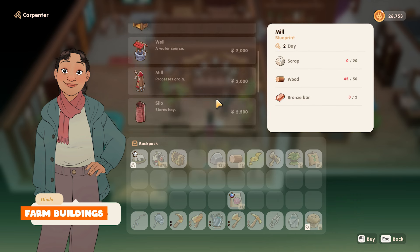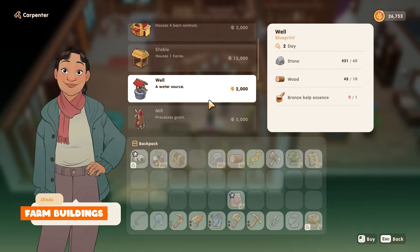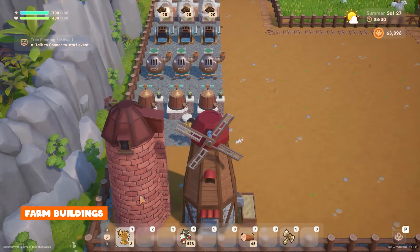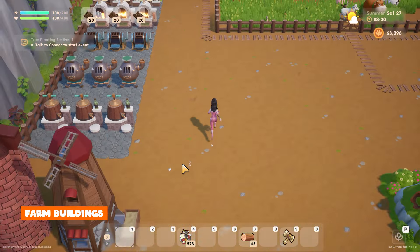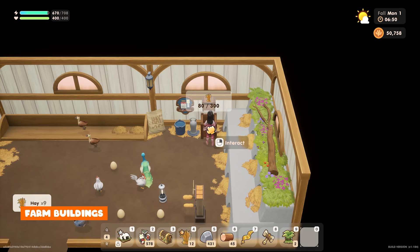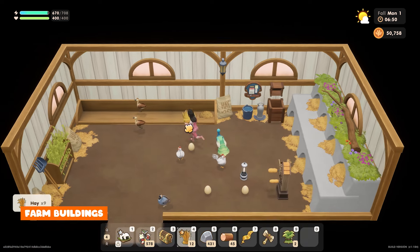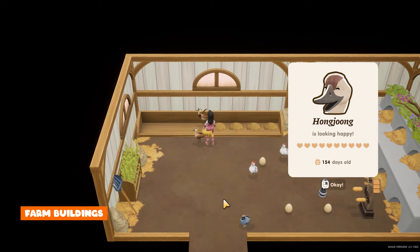The barn houses cows, sheep, goats, pigs, llamas and luwax, while the silo is for storing hay for your animals. Once you have a farm building you can place your silo anywhere on your farm — it doesn't have to be right next to that building. The silo is used for getting hay from inside your farm buildings to feed your animals.